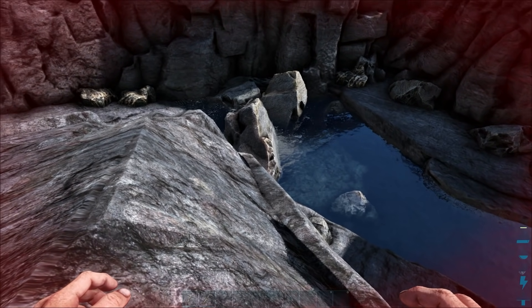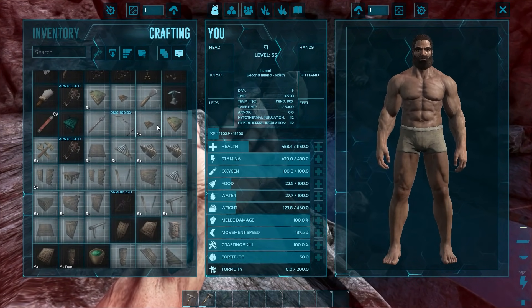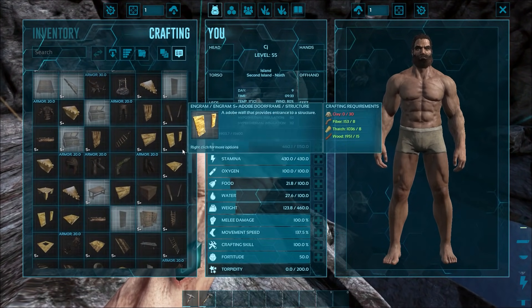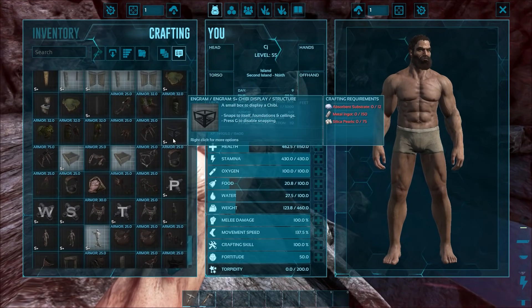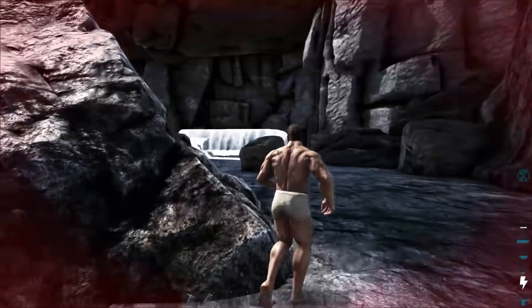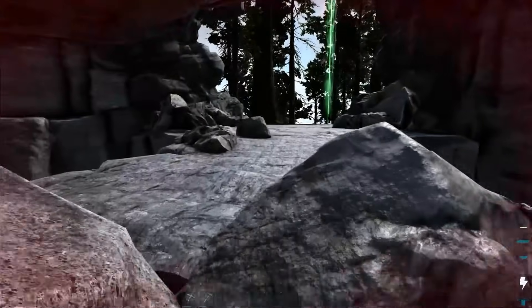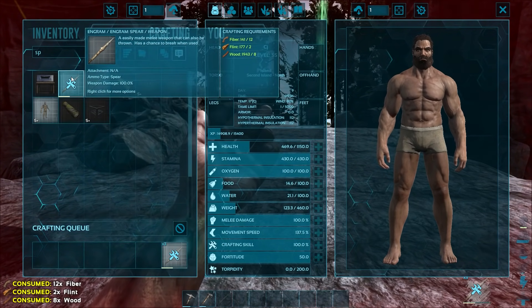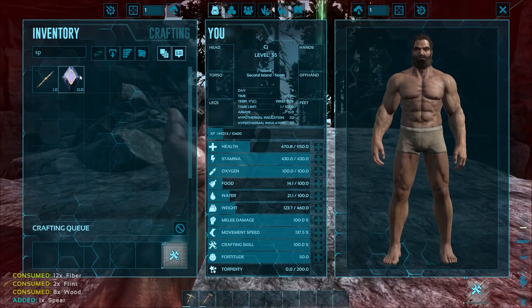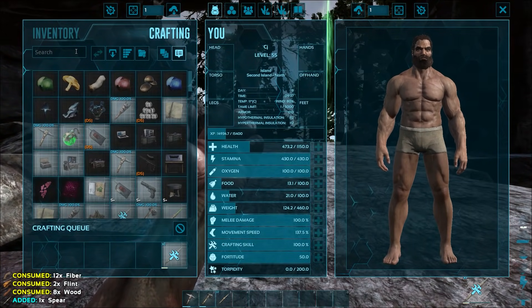There are some Dimorphodons I could probably kill, but we need hide for the bolas to begin with. I haven't actually checked what I've learned because it auto-learns everything, so I might just turn it off because it's kind of annoying not knowing what you've learned. I might have to try and kill that Dimorphodon somehow. I don't really want to wander back out here since there's probably much more dangerous stuff than this Perlovia, but I need hide. I'll make some spears and a bow and see if I can find some hide.